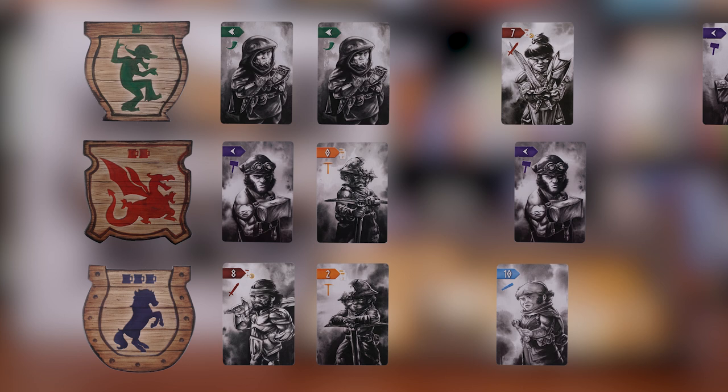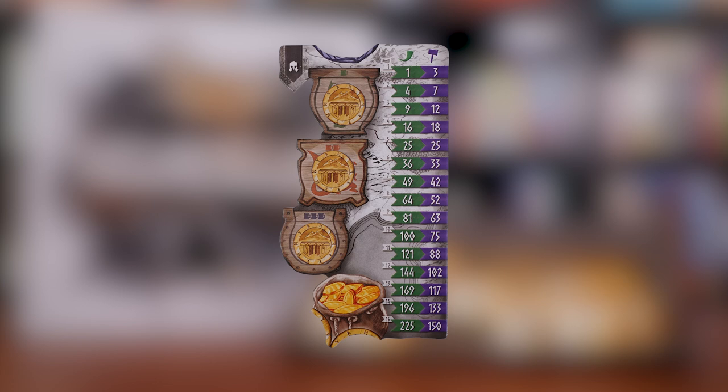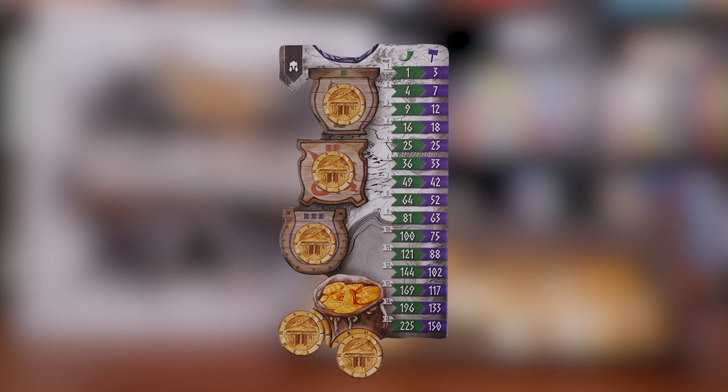Each turn will start by randomly dealing out cards face up from the appropriate age deck. Each tavern gets a number of cards equal to the number of players. Once this is done, players will each place three of their coins — one coin face down on each tavern space of their personal board as a secret bid — and their two remaining coins will go face down in their pouch. Once all players have placed their five coins face down, bidding is complete and we move on to the tavern resolution phase, where all players reveal their bids simultaneously, one tavern at a time.